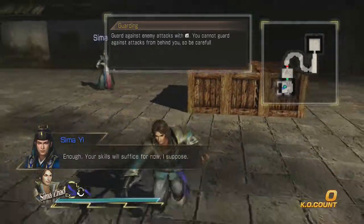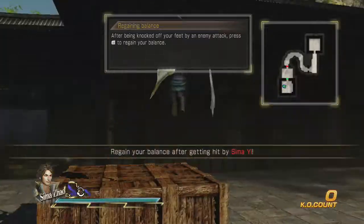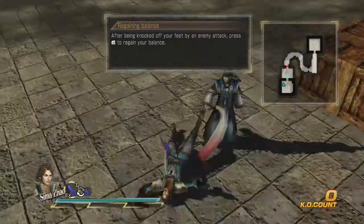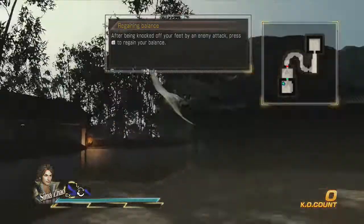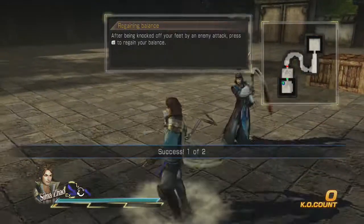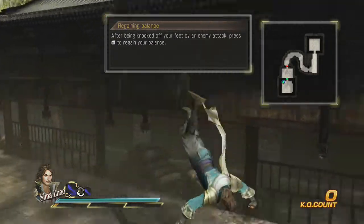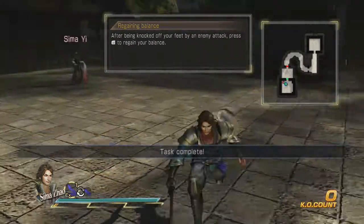Okay so that's that. Your skills will suffice for now, I suppose. Regain your balance after getting hit — hold the left bumper while you're in the air to balance yourself. As soon as he lets me hit the ground... this tutorial guy's a douche. There we go.